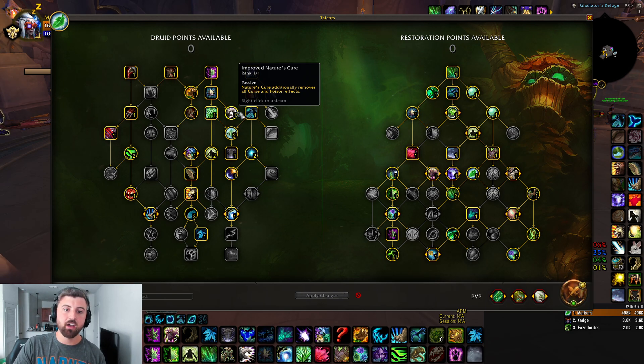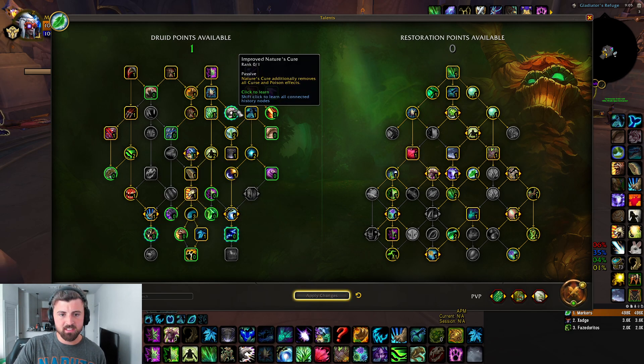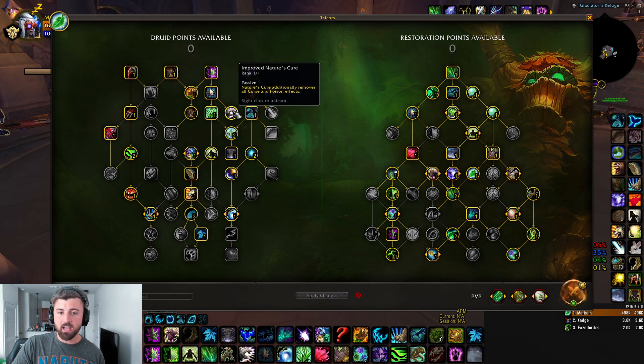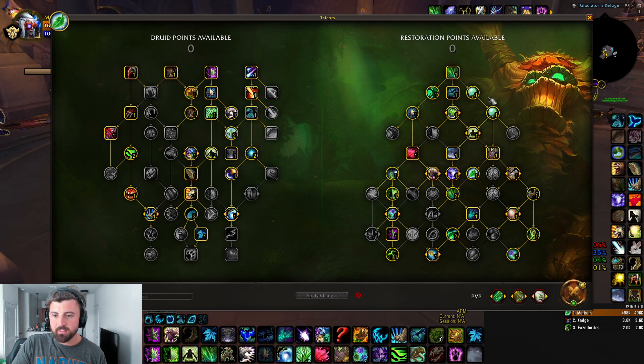Make sure you're switching Improved Nature's Cure in and out — this is a huge talent point. If I don't need it, I can switch it down to Innervate, or if I'm getting trained, I can put it into Well-Honed Instincts. But if you don't need Poisons or Curse dispels — for Locks, Shamans, maybe Hunters and Rogues — that's a big one to look at. That's about it on that build.